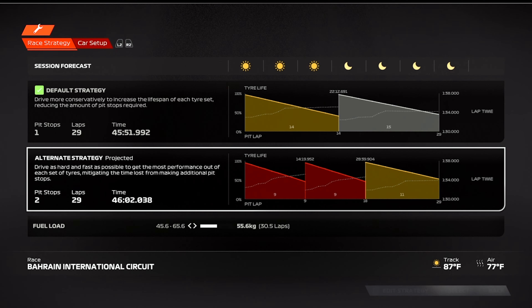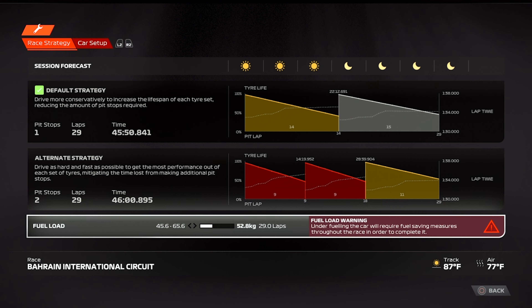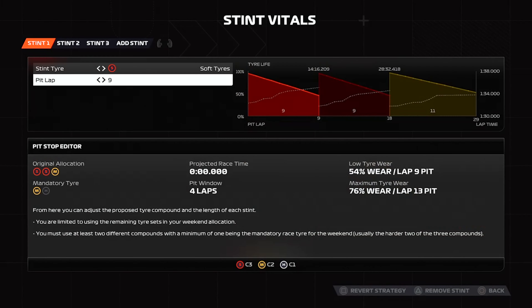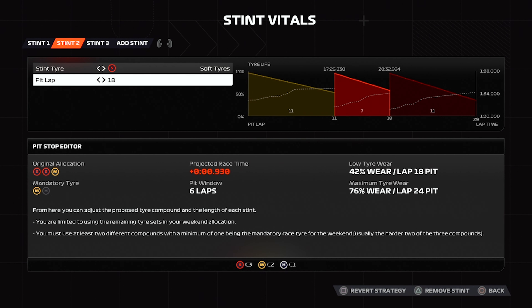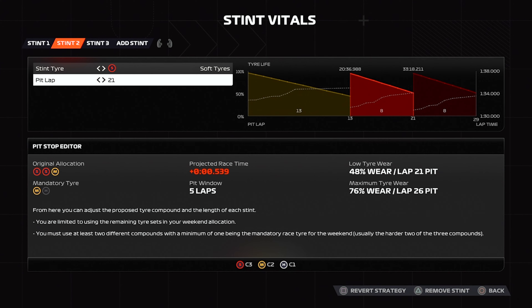I wasn't sure if we would do a two-stop or one-stop. But if we did the two-stop, I wanted to start on the mediums and get them out of the way and have the softs for the rest of the race so we could have performance to fight near the end. And of course there are going to be safety cars in F1 23 — if you don't get a safety car in the first ten laps of a career mode, you might want to get that checked out.